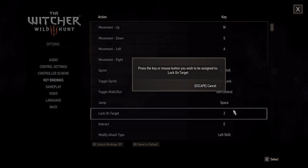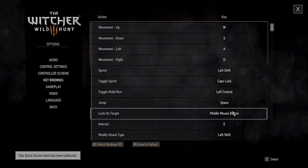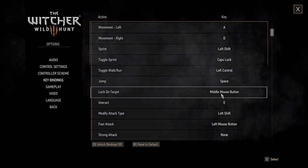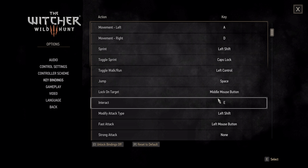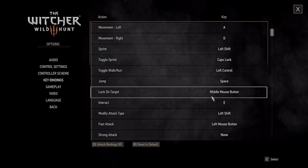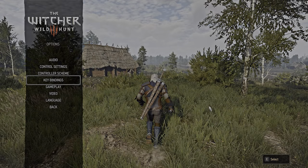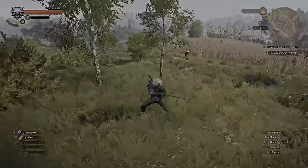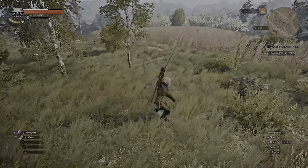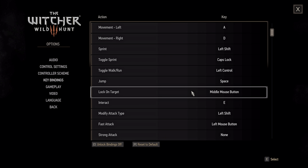Lock on target — set to Z by default, but set it to middle mouse button instead. I'm not sure how many people don't have a middle mouse button these days. For lock on target, I would predominantly use it for humans, not monsters. Monsters can be so fast that locking onto a target may result in a lot of missed opportunities, so just be aware of that.